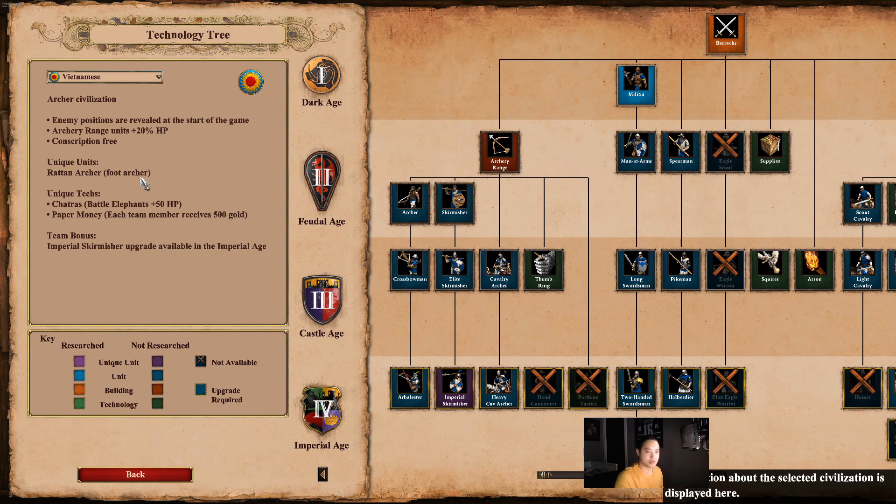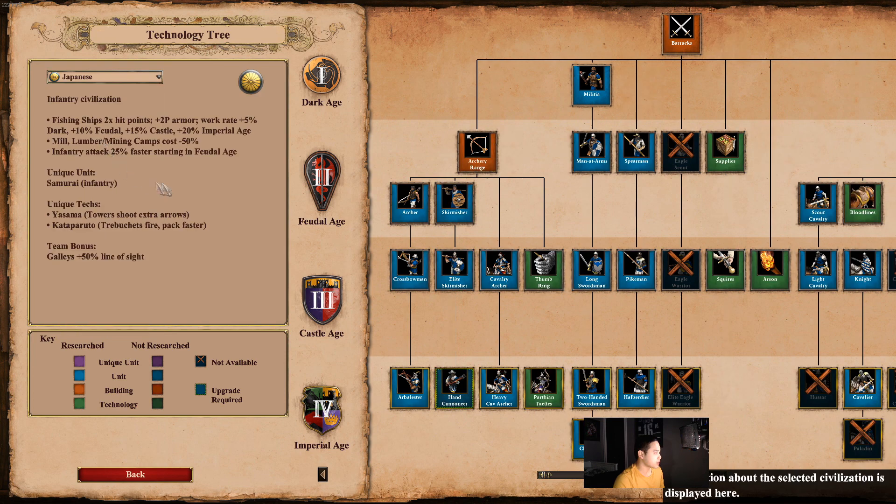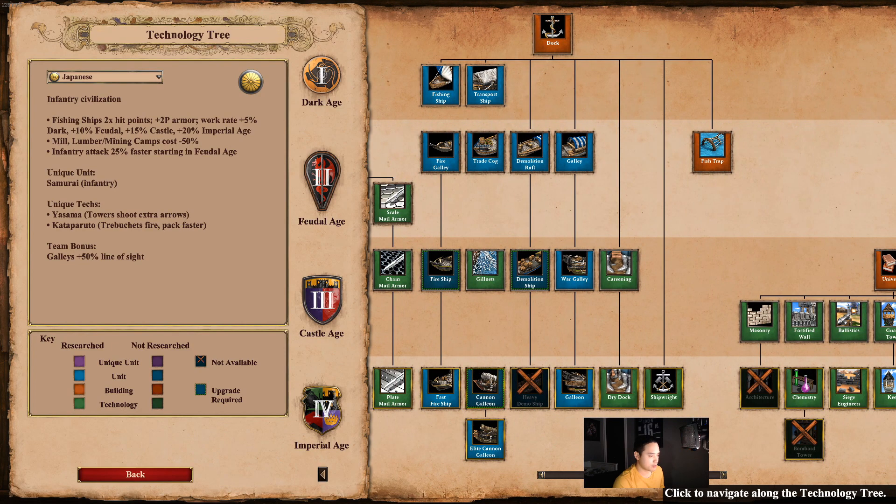All the bonuses are right there. You'll also get to see all their unique units — for the Vietnamese, the Rattan Archers. You also see the unique technology for each civilization and the team bonuses. For the Japanese, for example, they're an infantry civilization — it'll list all of their bonuses, their unique unit, unique tech, and team bonuses.